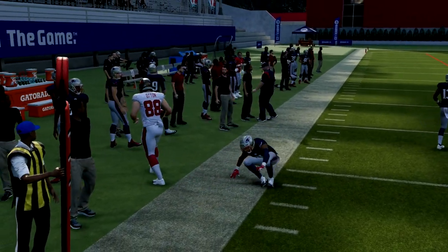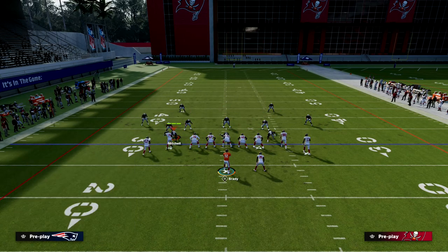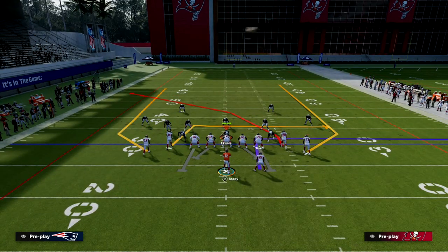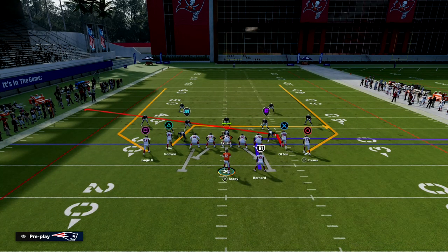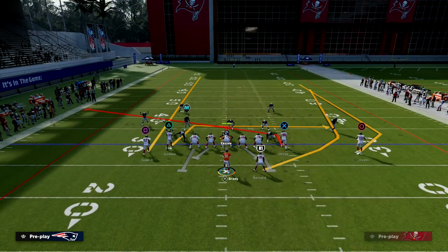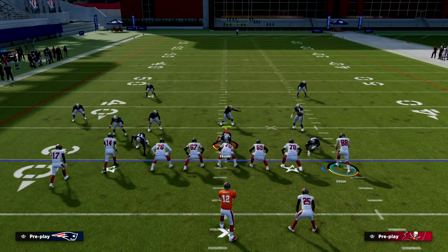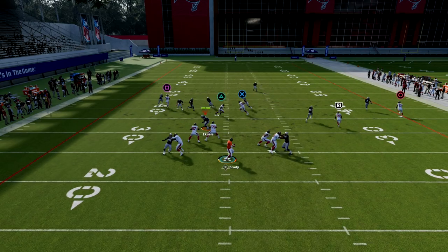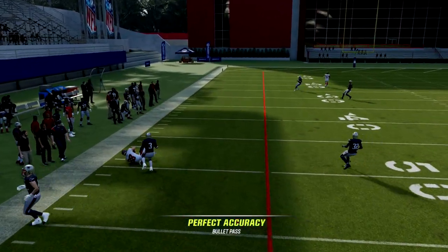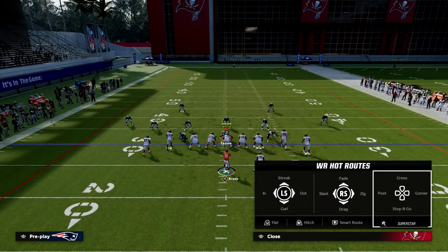The slant route created a mesh concept over the middle of the field. If the defense was dropping zones to defend the middle, hitting them with a deep crosser or underneath slant changes what they're doing defensively. The slant could get over or under the zone depending on how the opponent placed it.